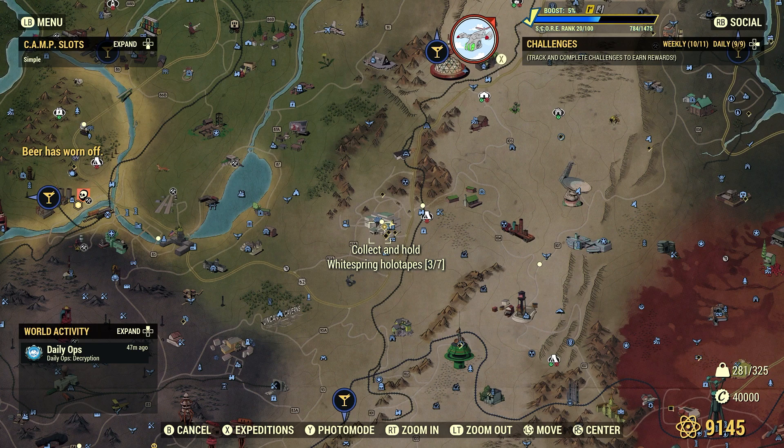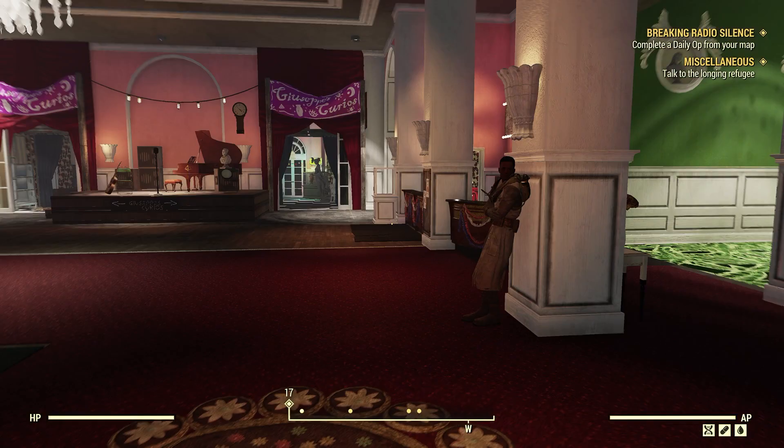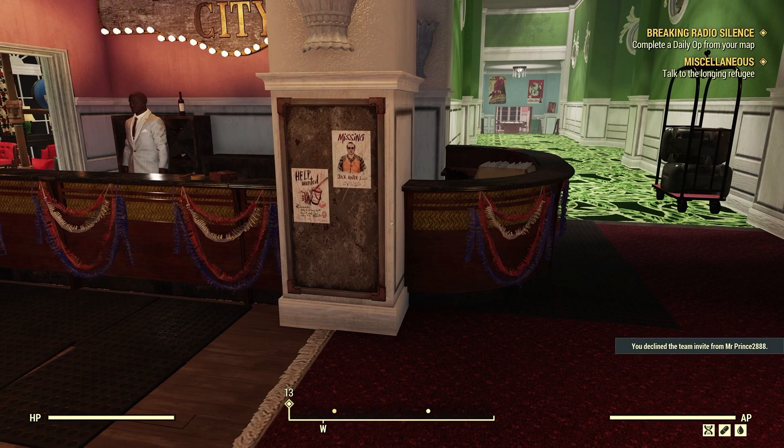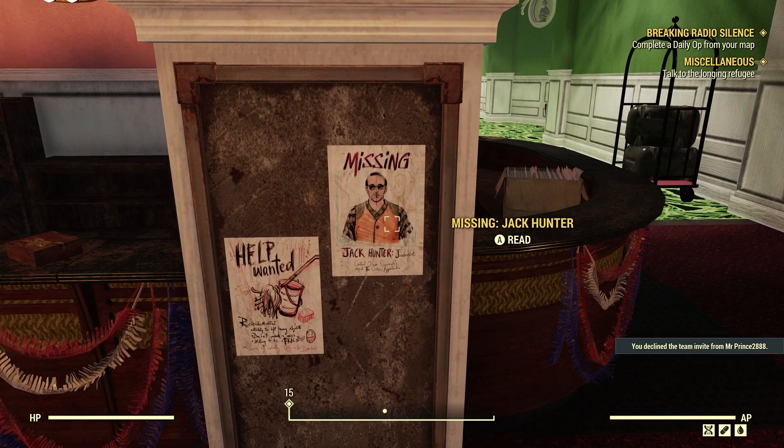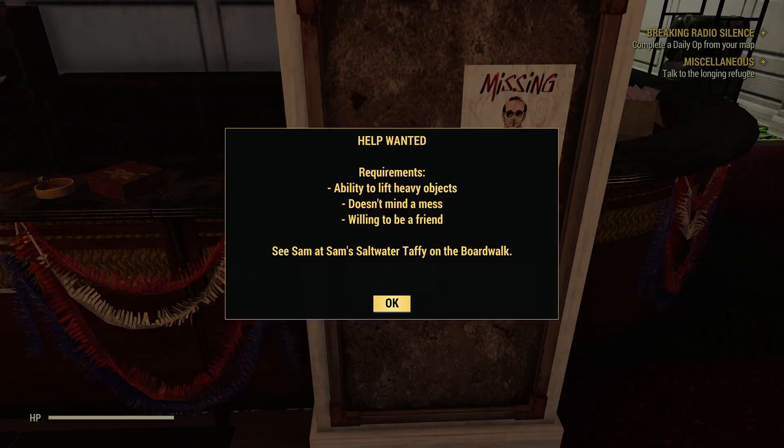I am here at the Whitespring Refuge slash Whitespring Resort. If you've come across here since the update, you'll see this little job posting board here. You can check out the video I made earlier — it's called Missing Jack Hunter, and it was in regards to a quest called Hell's Eagles. The one we're going to look at here today is actually called Help Wanted. Let's go ahead and read it.